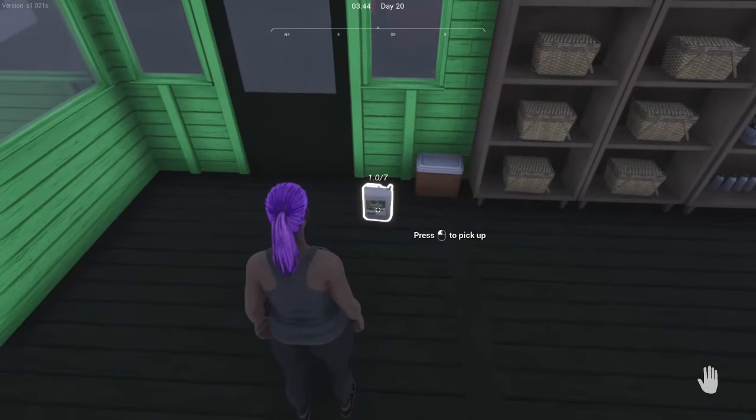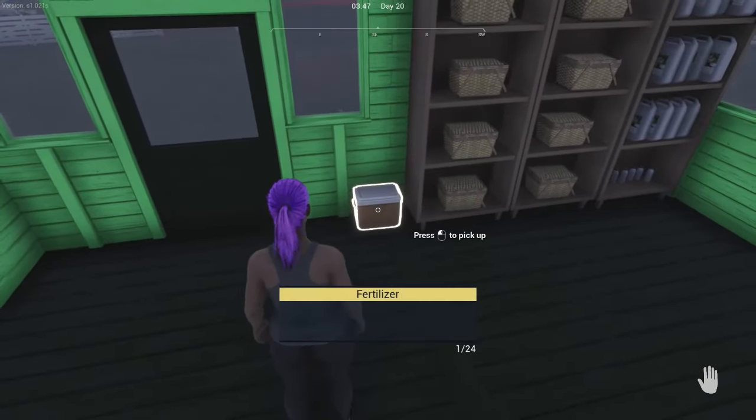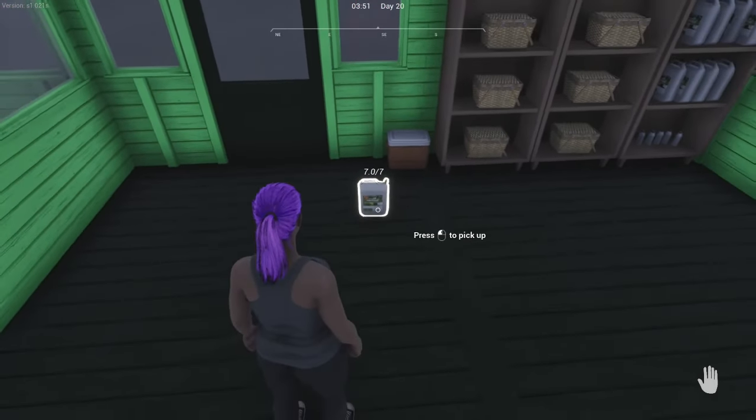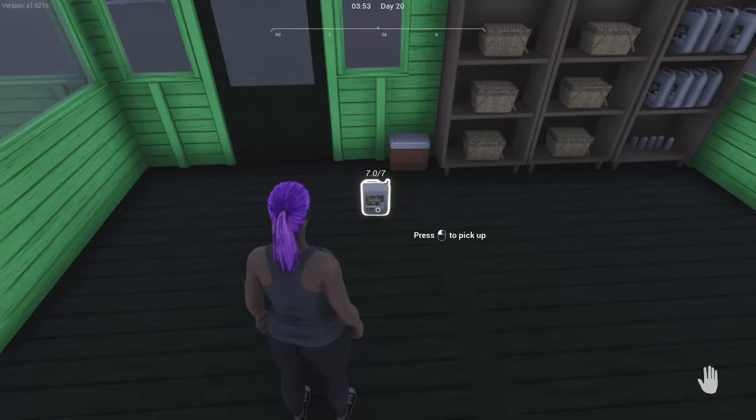BC Gaming actually found a really cool hack with the fertilizer jugs, where if you stick them in a cooler when it gets down to a single unit left and take it out again, it will reset to seven units. So shout out to BC Gaming for sharing that.